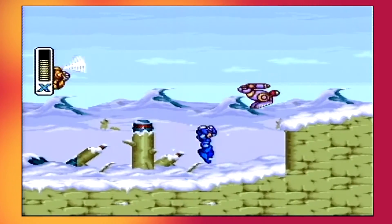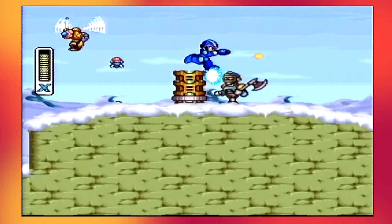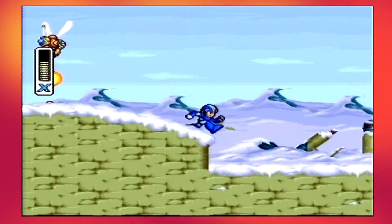Don't worry about getting hit too much here. There are bats at the end of this and you can always find health from these units, but I would say wait for the bats. Anytime you see bats you can just mine them for health or for a charge of any of your special abilities that we haven't gotten yet.